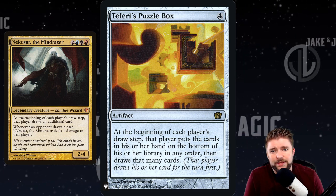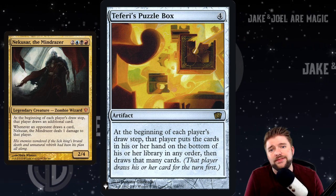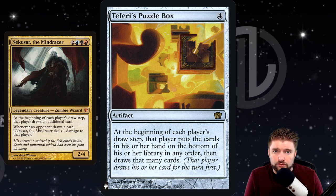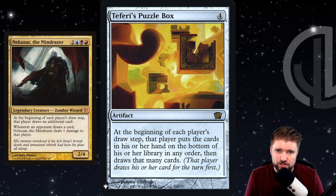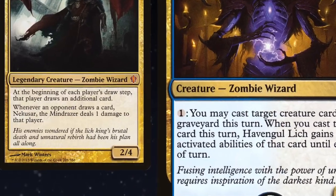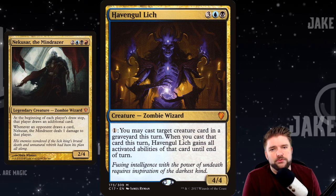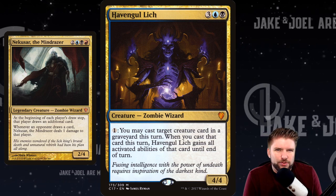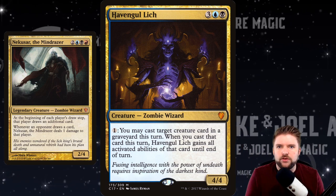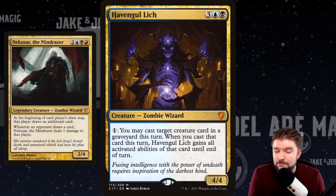Let's look at the fun way to build Nekusar — Lich's Revenge. In the flavor text of the Mind Razor it says 'his enemies wondered if the Lich King's brutal death and unnatural rebirth had been his plan all along.' We want to lean into that. This is a thematic take on Liches — high risk, high reward, glory and death. We're undead, so you have to fulfill different requirements to actually make us die. We're looking for cards that thematically tie into that.